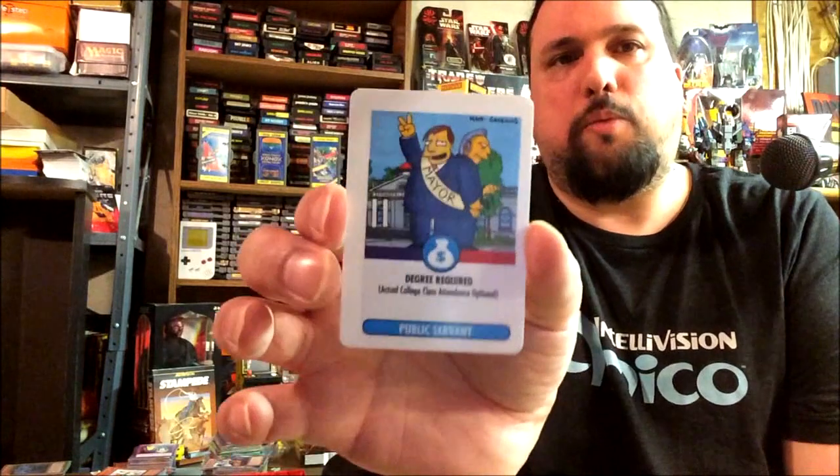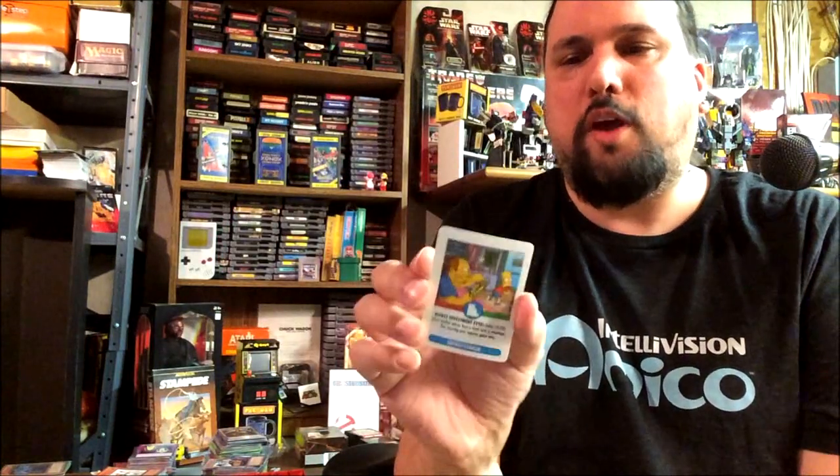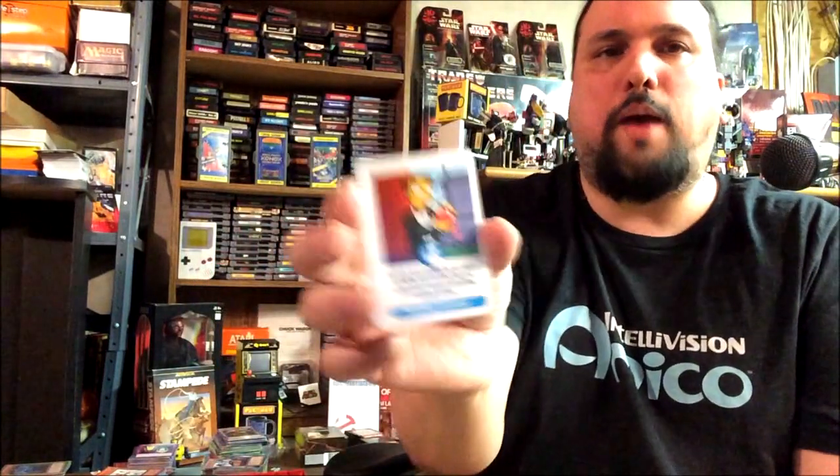Then you've got the career cards. You can be Mayor — degree required, so you actually need a degree to get this job. And throughout the game you switch careers and change it up. Public servant, Dr. Hibbert, and Comic Book Guy — 'Worst investment ever.' With Apu, you could work at the Kwik-E-Mart. There's Homer at the nuclear plant having a meltdown. You could work with Krusty the Clown as a TV star. Or you could be brown-nosed Smithers and just polish apples for your boss.